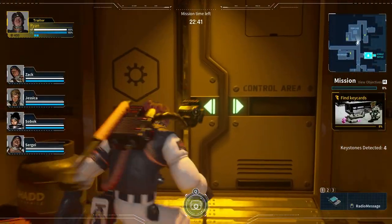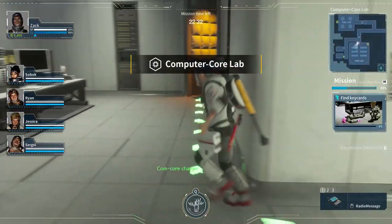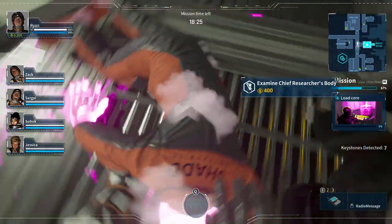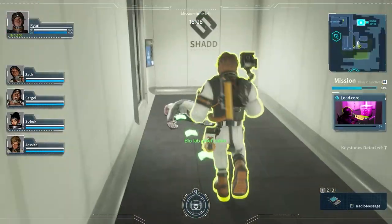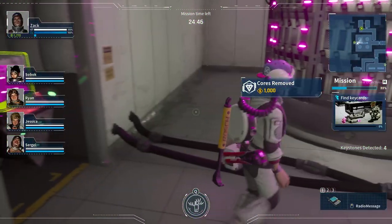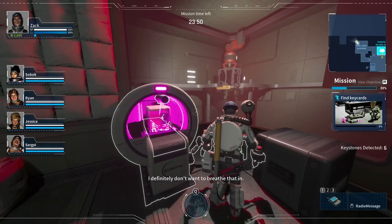The four upper core rooms — engineering, bio, fuel, and computer labs — contain the four cores you'll need to retrieve. First you'll need to find the four key cards on the bodies of lab managers, identifiable by their different colored suits. Scan them and out pops a key card. Take the key card to the Kirk room and get another key card, which will disable the force field around the core. After that, you take the core down to the shipping room, package it up, and ship it off.